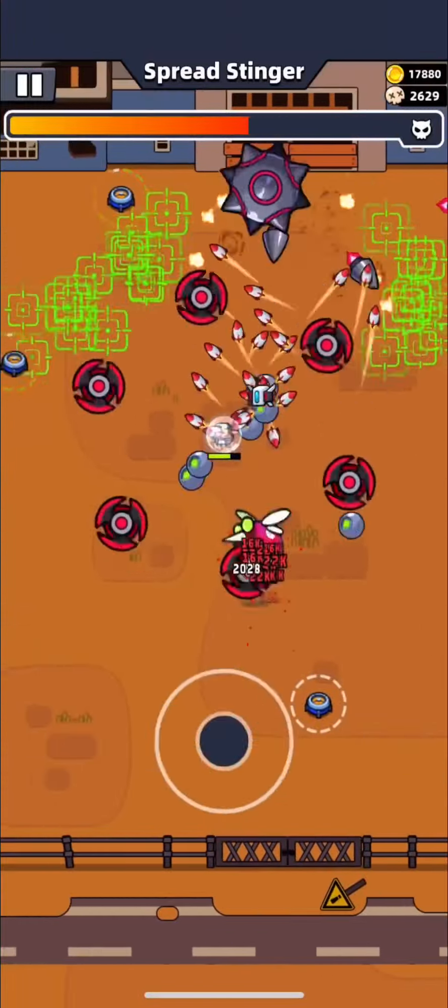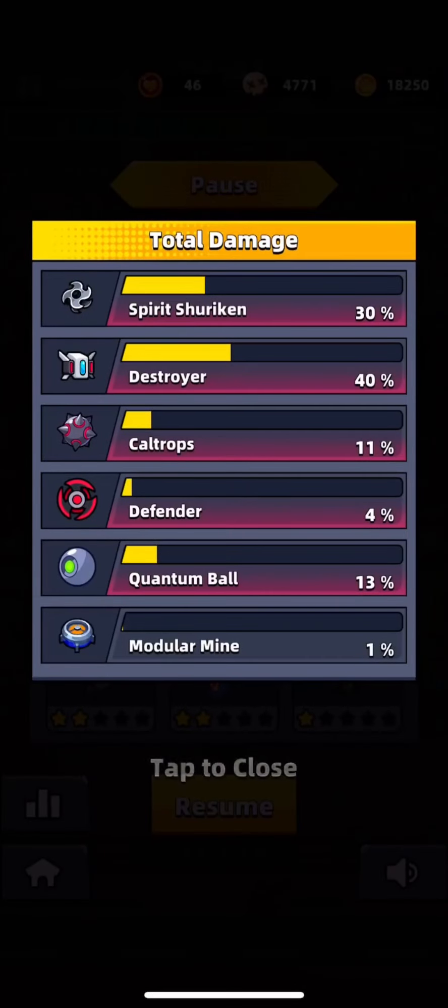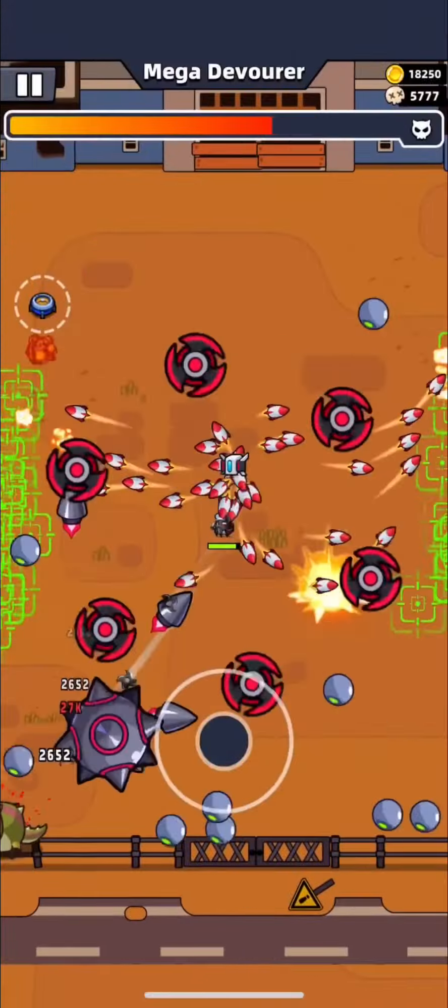Minute 6 with the right skills is very easy to survive. By the way, Destroyer and Shuriken are doing the highest damage in this chapter. The next boss is very easy to defeat — when it is running, just move perpendicular to its movement and your skills will do the job.